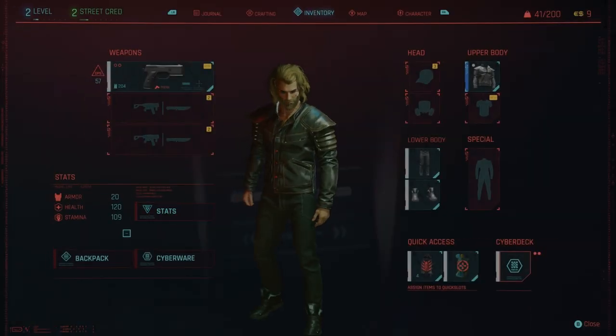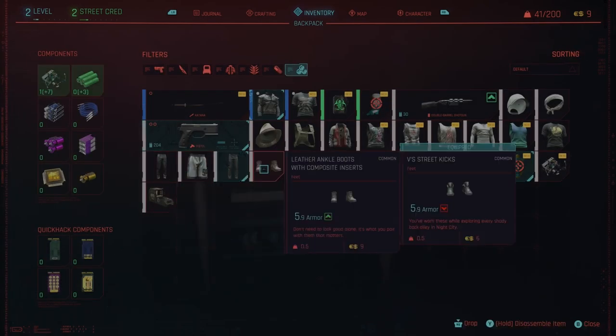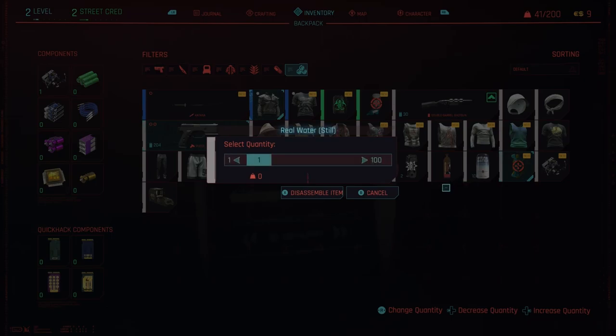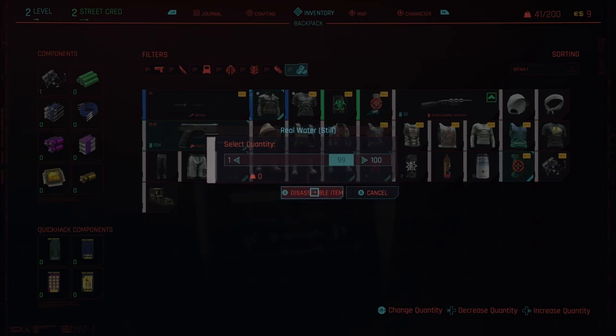You go to your inventory — I have 9 dollars. Go right here, I have 100. Hold to disassemble, disassemble. I usually go all but one so I can do it again.